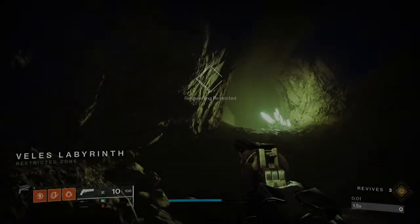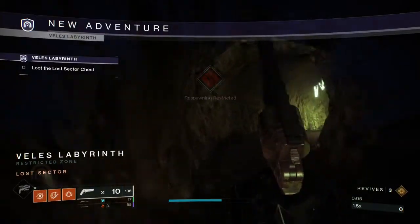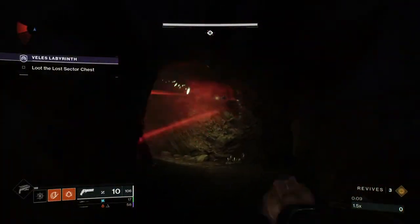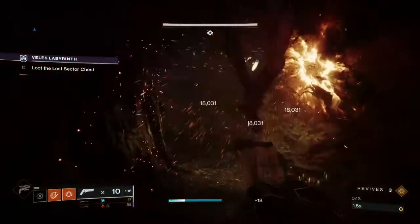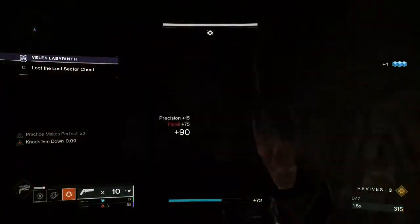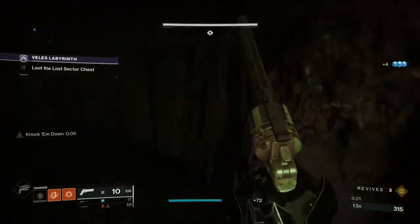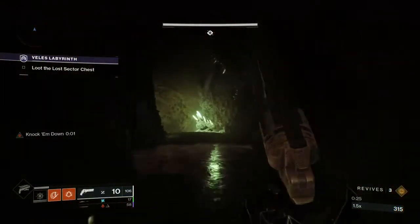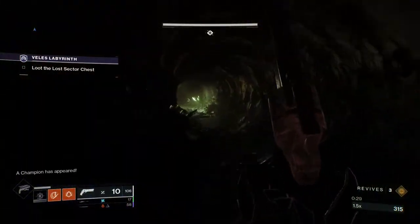With the Lost Sector-specific exotics being the new craze in PvP and PvE respectively, I thought it was about time I gave a personalized build a go to see how fast I could complete Vell's Labyrinth. My build was a pretty basic tandem of mobility and intellect for super and movement, primarily intellect because I took advantage of the boss's large precision hitbox by utilizing Celestial Nighthawk and Bottom Tree Gunslinger.